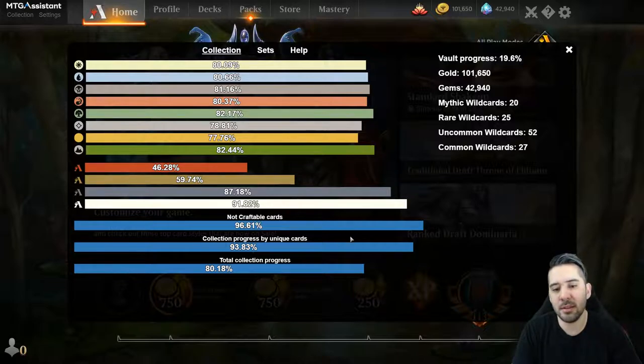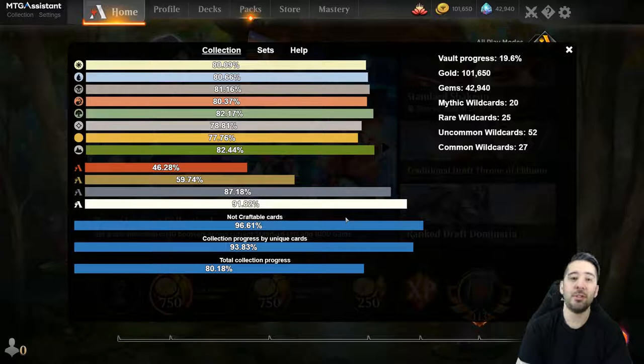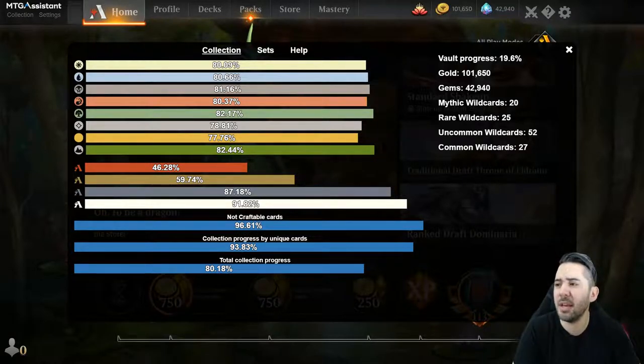The primary reason we waited this long to make an MTGA extension is that it takes a lot of work. During the beta there were a lot of changes to the log. I concentrate on what I call 'evergreen functions' - when I make something I don't want to come back and remake it later because it doesn't work. I want to concentrate on things that just work forever. I can't think of any functions we have removed from MTGHub - we have only added functions.